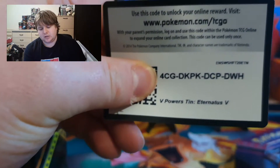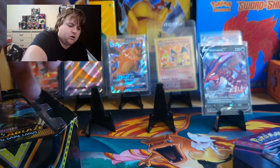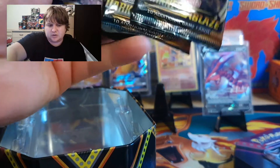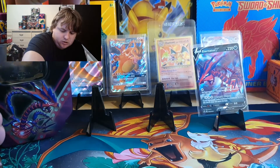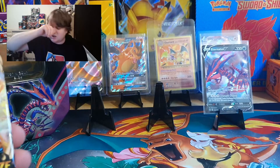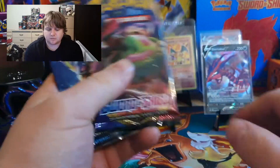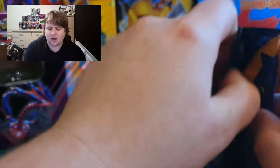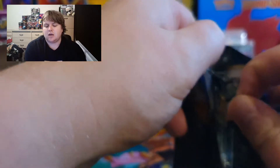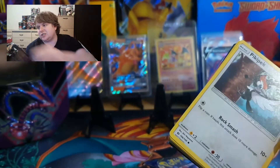There's a code card for you guys. We have got — I think it's the same as last time, yep, same wall as last time, the tin hasn't changed. So we have got Darkness of Ablaze, Darkness of Ablaze, Sword and Shield, and Start to Move. Let's see what tin is better — all we've got left is to get the Eevee tin, which I'm hoping to get next week or Thursday, so that will be a few weeks for you guys to see what was better.